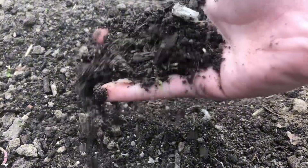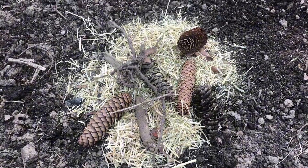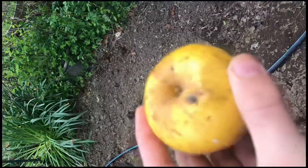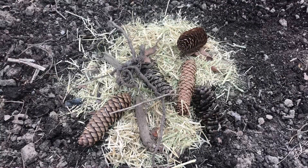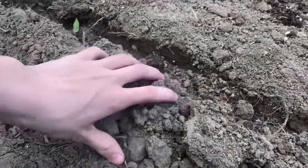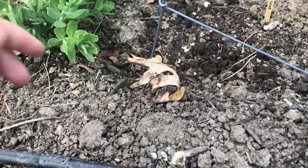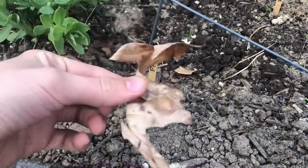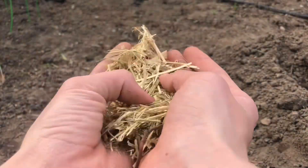The first step to creating infinite soil is to have the right mixture of greens and browns. Greens are a more fleshy material like food scraps, grass clippings, and unwanted weeds. Browns, on the other hand, are more carbon content, making a drier material. Examples of browns are leaves, twigs, stems, and hay.